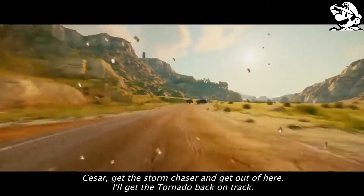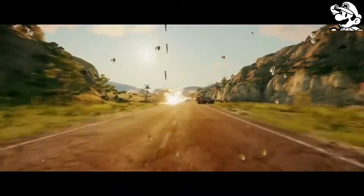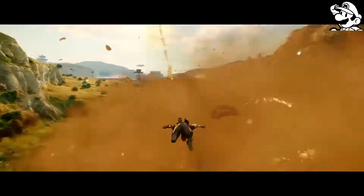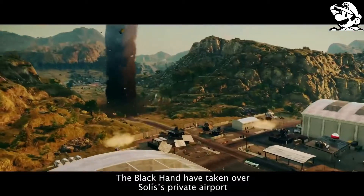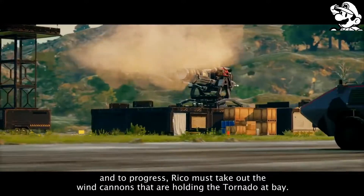Teesar, take the storm chaser and get out of here — I'll get the tornado back on track. The Black Hand have taken over Solis' private airport, and to progress Rico must take out the wind cannons that are holding the tornado at bay.